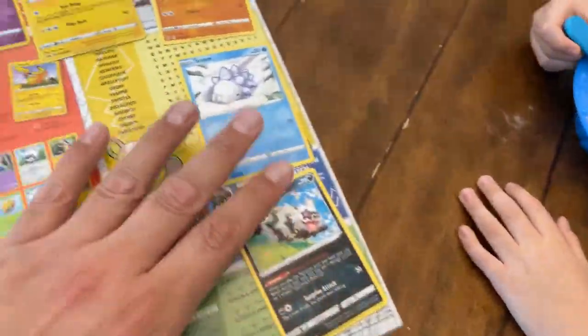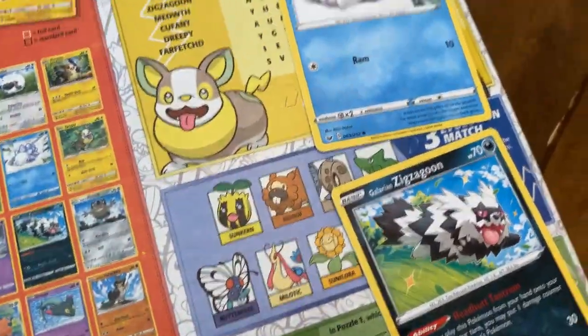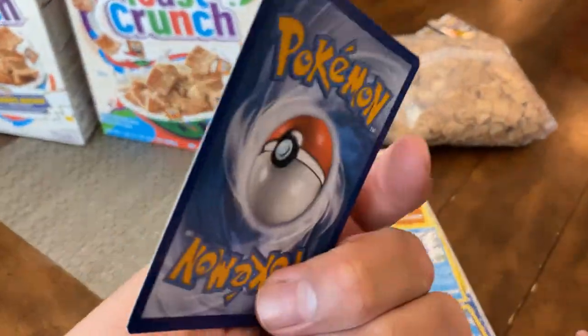The rest of them are not foil, but there's 13 total. We got five out of the 13 — and two boxes. So that's pretty cool. Each one is going to have a Pikachu foil, which is pretty cool.